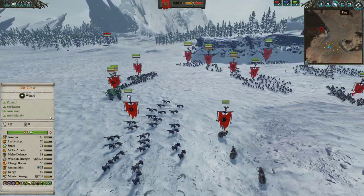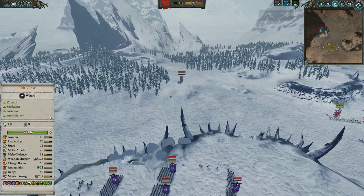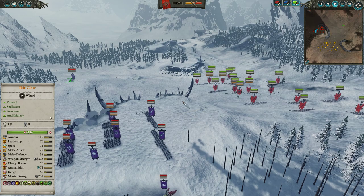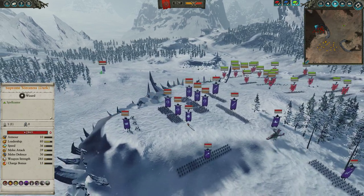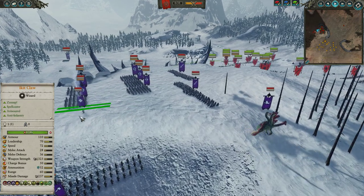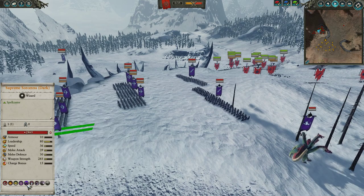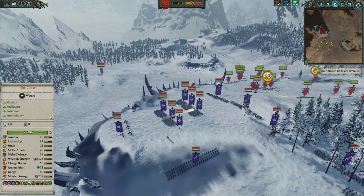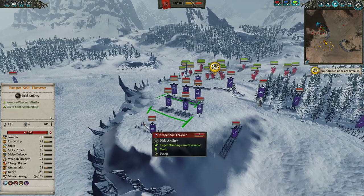Pushing in against the Dark Elves — their build here is very campy and widely spread out. I'm not sure why my opponent left these Blackguard out there, maybe as a spotter to see if I had hidden units. But his lord, a Supreme Sorceress with Dark Magic, is up on the high ground. She has Soul Stealer, Doom Bolt, Blade Wind, Spiteful Conjuration, and Arcane Conduit — so she'll be able to spam spells very cheaply. Five Dark Shards boxed up on the high ground alongside a Reaper Bolt Thrower.